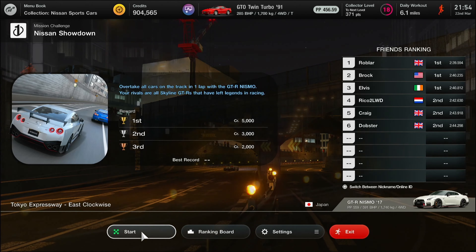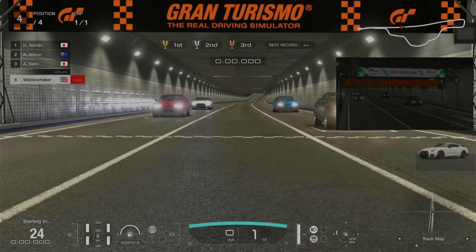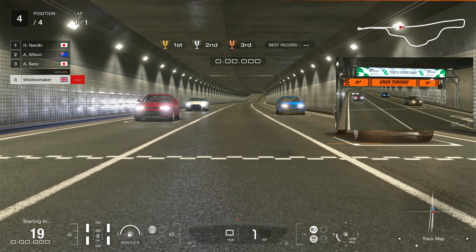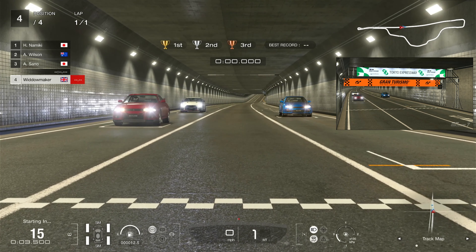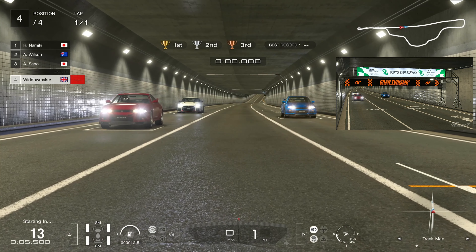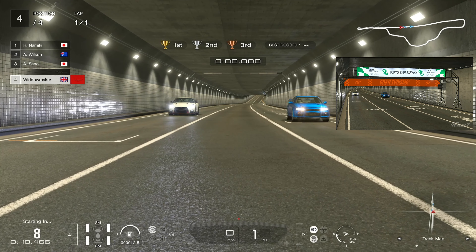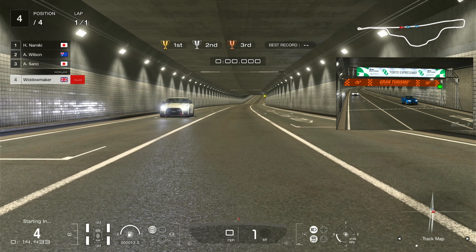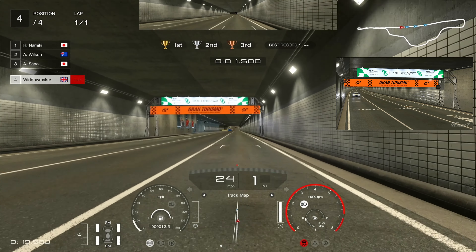Thank you for tuning in, thank you for watching, thank you for choosing to watch this — guidance to show you how to beat the gold. There's the different approach to the start line: a staggered start, racing against three Nissans. The first one's gone — the '94 V-Spec, the '97 V-Spec, and the V-Spec II Nur. Away we go.